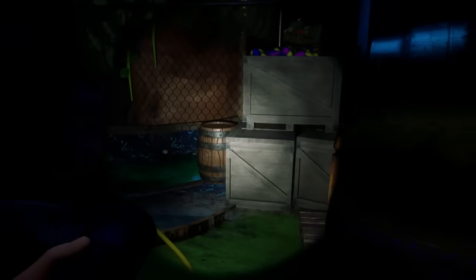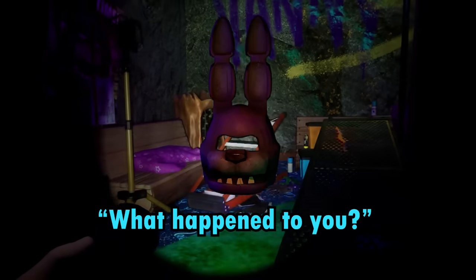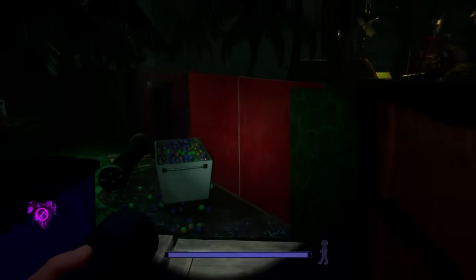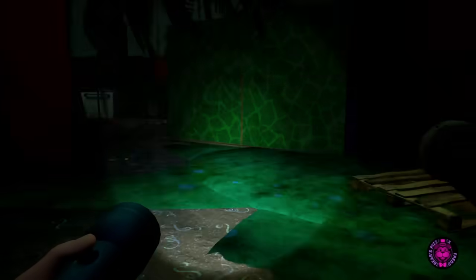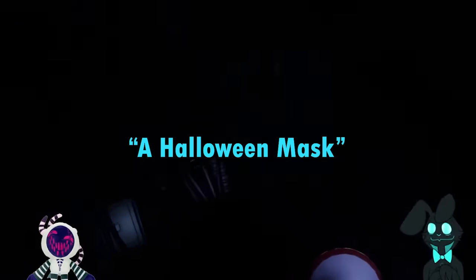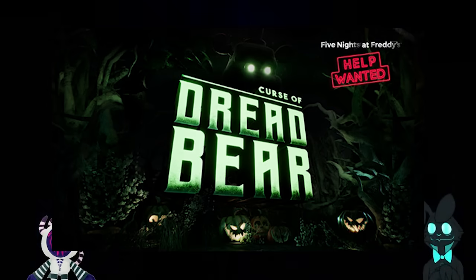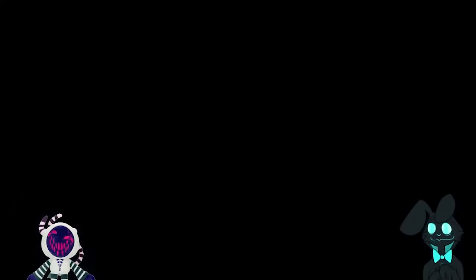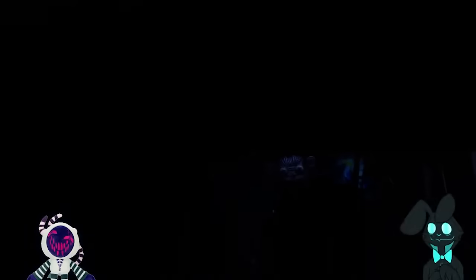It's implied Cassie knows about the Bonnie mask, since when she finds one in Ruin she asks 'what happened to you,' likely in reference to her father who went missing. Since Cassie is a little girl, we can assume this happened fairly recently. Let's re-examine Jeremy's supposed death. What does Tape Girl say about the mask on the floor? It looks like a Halloween mask. The very next piece of FNAF content we got was Curse of Dreadbear — a Halloween themed DLC that introduced us to a ton of masks, including a Bonnie one. This is the Bonnie mask which Cassie would then react to, asking about her father.